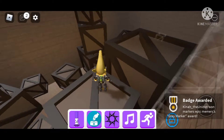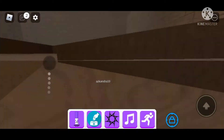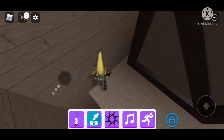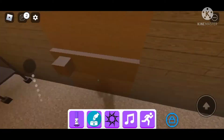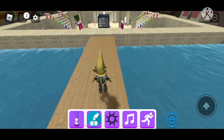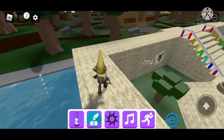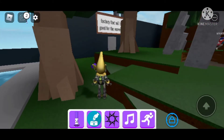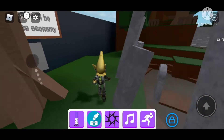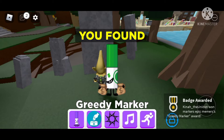I literally forgot to show you another marker in this place — I'll show it in part four since this is part three right now. We're gonna show you where the dirt marker is since the map has changed. And this is where the greedy marker is — go to donation and click that little greedy one there.